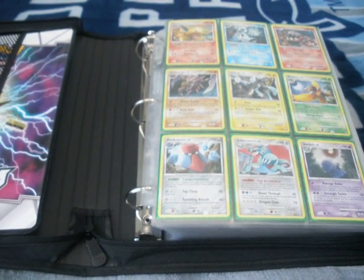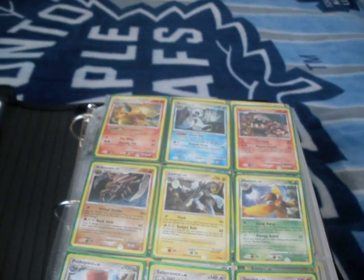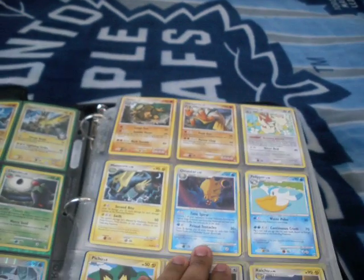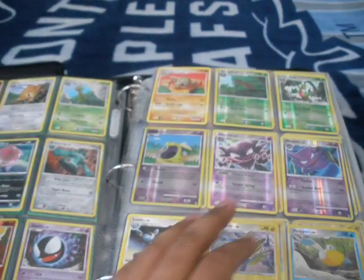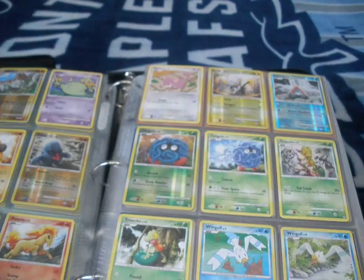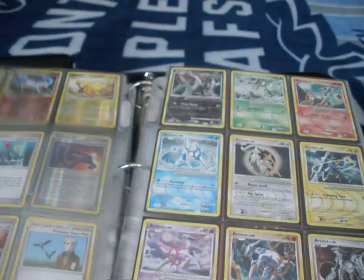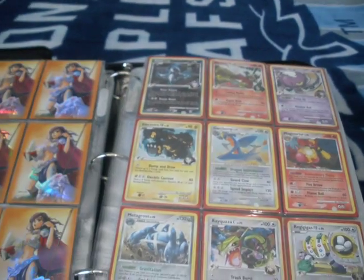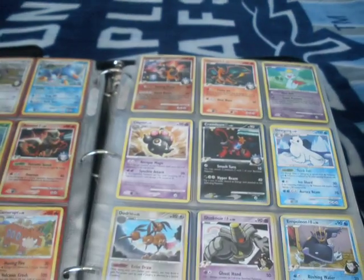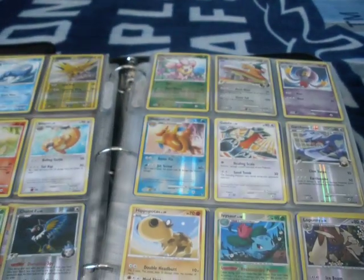Hey there everyone. Today I'm going to do a quick binder update since I haven't done one in like months. This first part I'm just going to go through my completed sets while I talk to you a bit, because I don't really have that much time. This is going to be two parts - the first part is the cards for trade, and the second part is the cards that I'm looking for. I tried to do it in one video but it's too big.